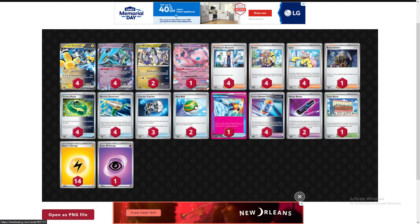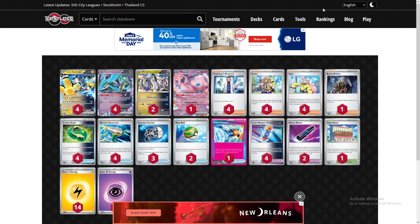Number seven: Iron Hands, Iron Crown, Iron Future deck — performed really nicely. Lots of fours here: four Iono, four Arvin. Basically once he sets up one Iron Hands you can just keep pushing that Iron Hands forward with the Heavy Batons. All he needs is Boss's Orders, Counter Catchers, and Prime Catchers. Really strong deck if you're interested in a future deck — this is the way to go, performing at a really high level.